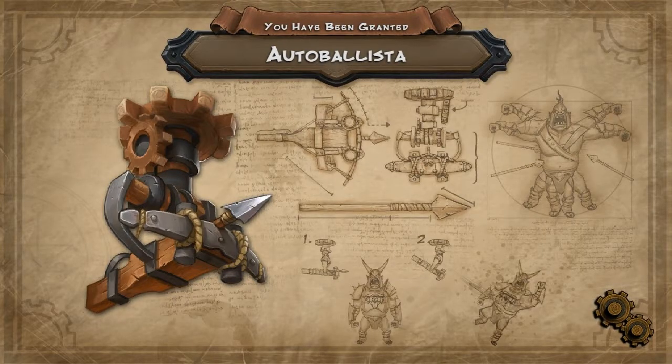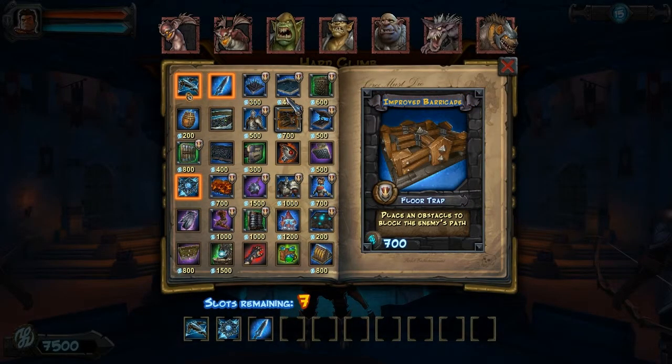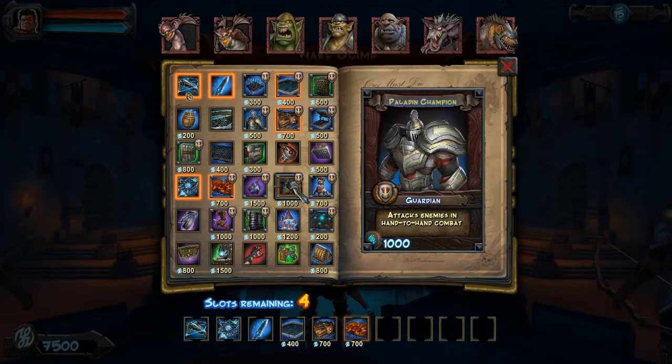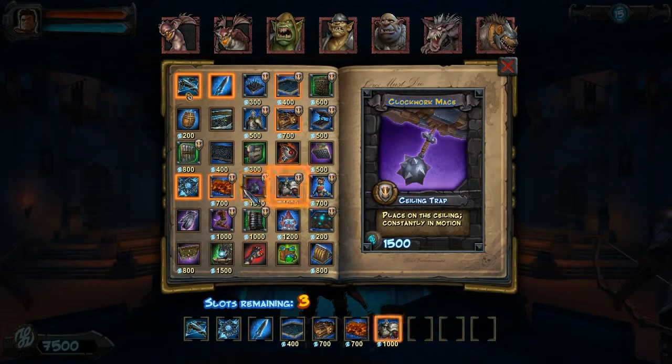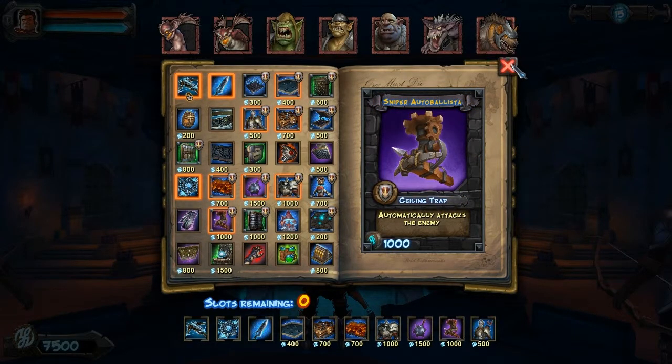It's definitely not the hardest level in the final act, but it's been a very difficult time trying to build a rather consistent and efficient strategy for this. I've devised a strategy that I think works the majority of the time, but sometimes luck just isn't on your side. As you might have noticed, I am not picking up my Ring of Lightning — I feel it's less effective on this level than it is on most others.